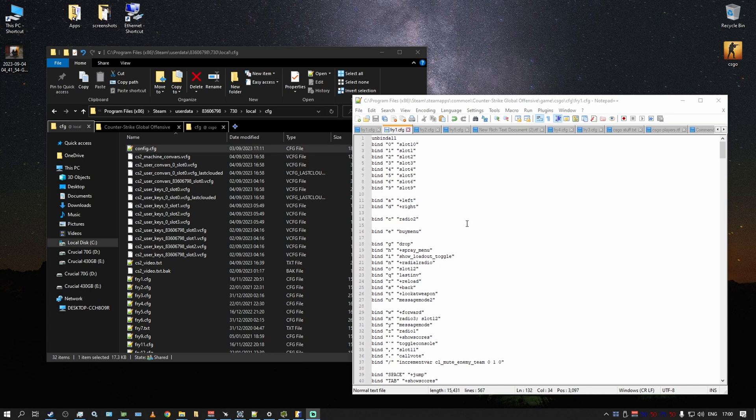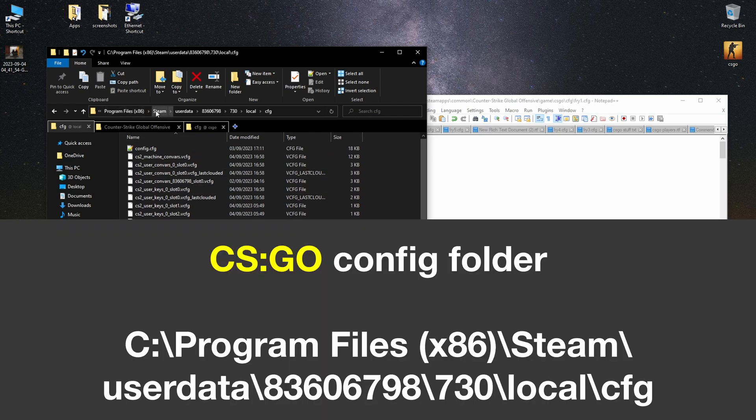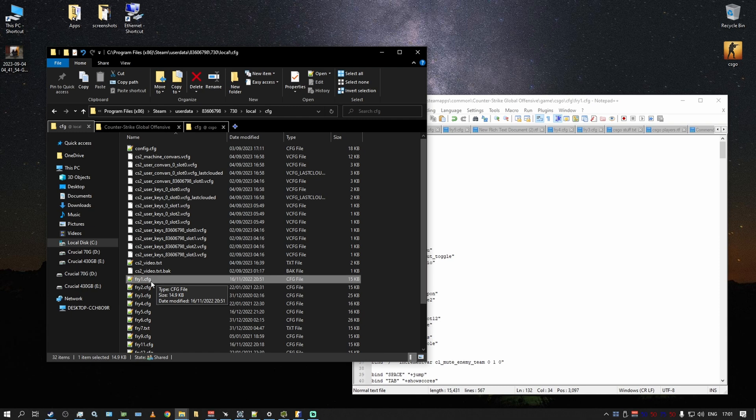Your config doesn't work if you try to execute it inside CS2 because it doesn't sit in the same folder as before. Previously, your config file — in my example 'fry_one' — was sitting in Program Files > Steam > userdata > 730 > local > cfg. Now you want to copy this file. It will work with some caveats, and I'm going to describe those.